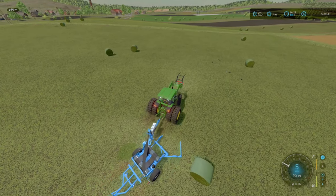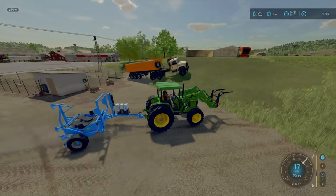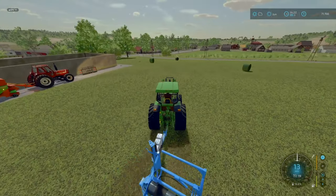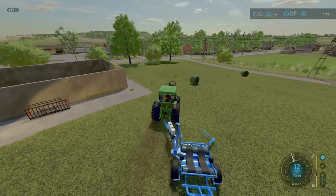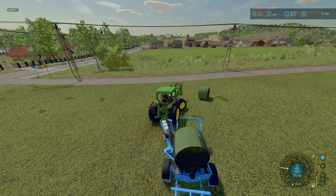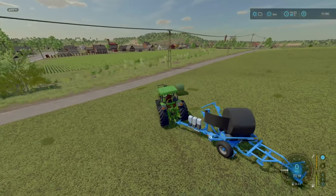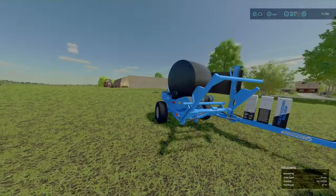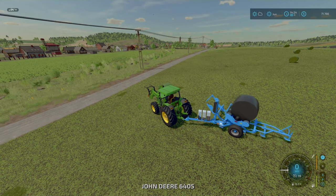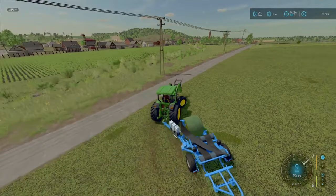The tires on this - let me switch these out. That should be better now - we swapped them out and put some BKTs on. I think we had Versteins on. Paid two grand for the tires. Whilst we're in the workshop, just a quick repair. Everything's all topped up, fuel and that. I do love this Scorpio Bale Wrapper - it is absolutely beautiful. It's using the latest technology to be able to wrap up these bales by just driving around, and it sort of wraps itself on command.